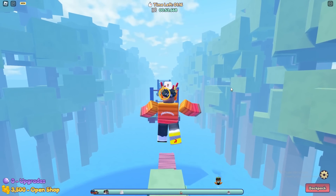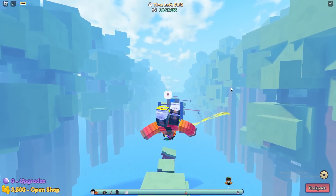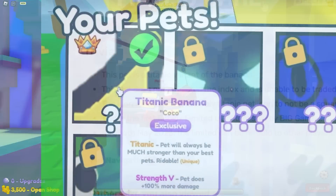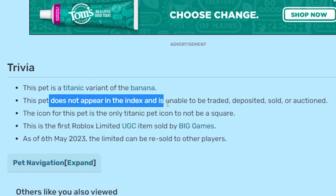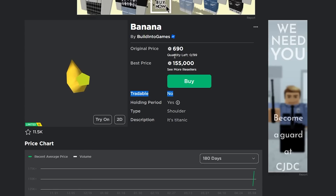If you actually play the game, the titanic banana is one of the strongest pets in the entire game. It has strength 5, which gives you 100 times more damage. And as you can see on the Pet Simulator wiki, this item does not appear in the index and is unable to be traded, deposited, sold, or auctioned. The Roblox website is the only way you can actually do that.